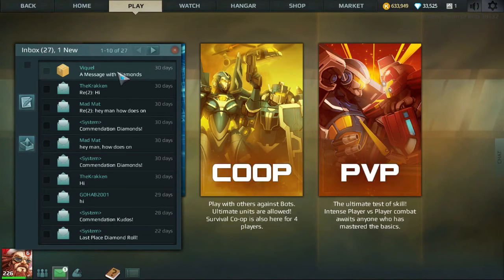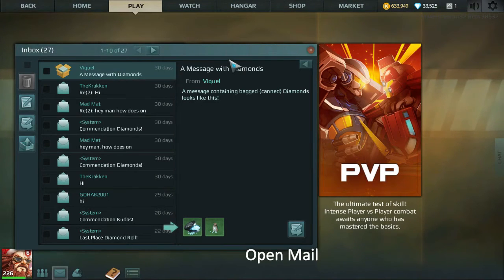You click it to open it up, and you will see that you have an unread message. You just click the message and it will open up and show you what they have written. A message containing diamond bags looks like this, and down here in the bottom left of the message it shows you that they have given you an item.